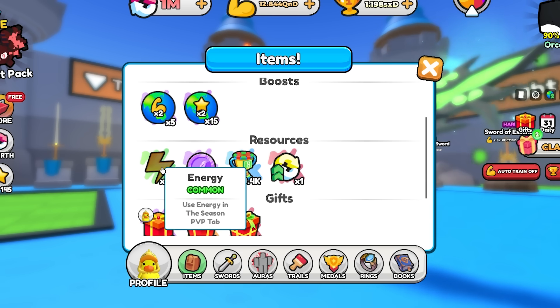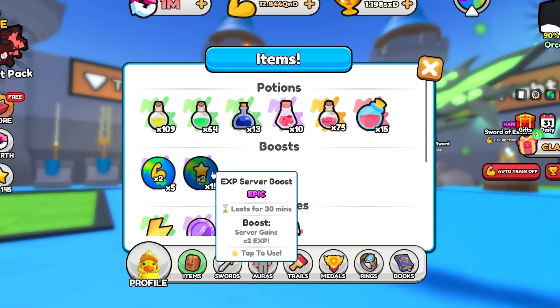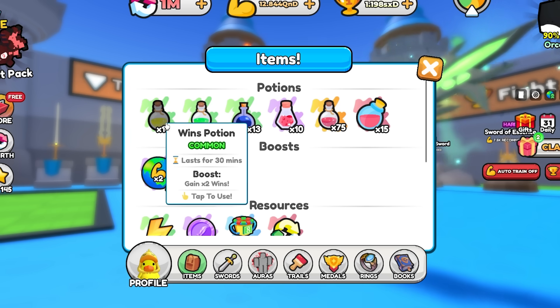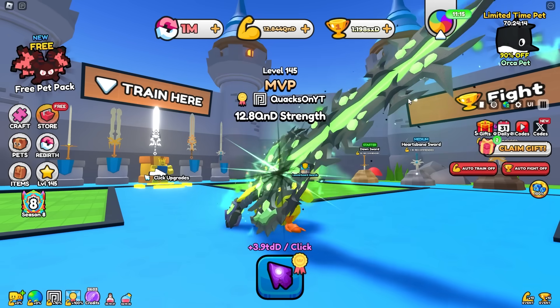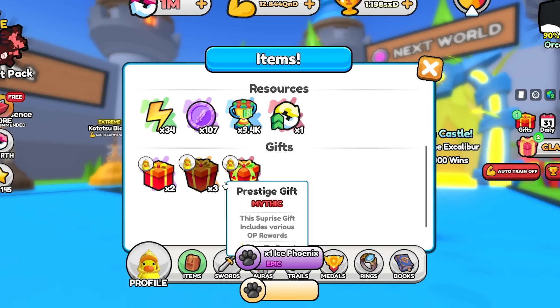We have 100 credits, some energy left for this season, and we have gifts? Holy crap, we have 15 double XP server boosts — that is nuts. And then a bunch of our potions. I'm realizing we had some items I never even knew about. Let me go ahead and crack open these gifts.